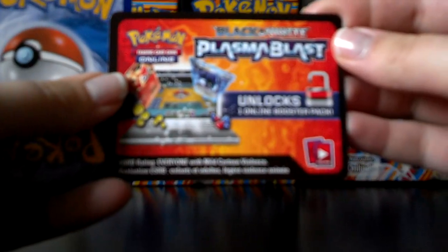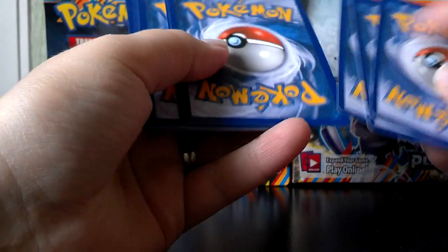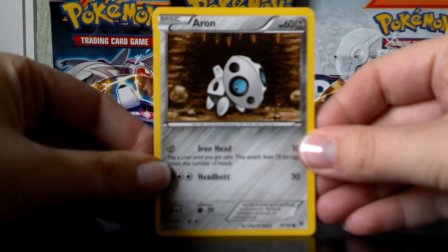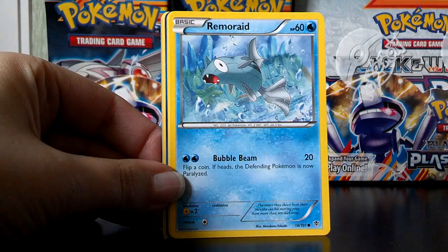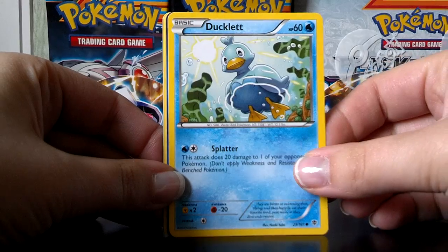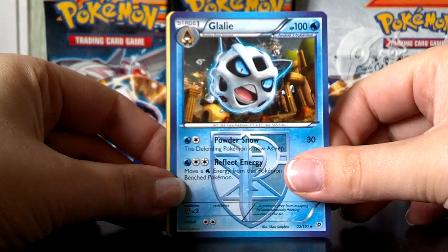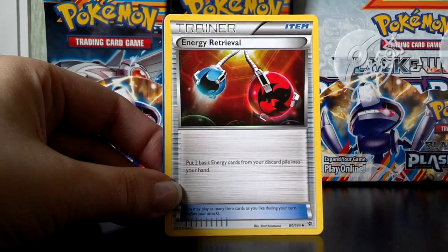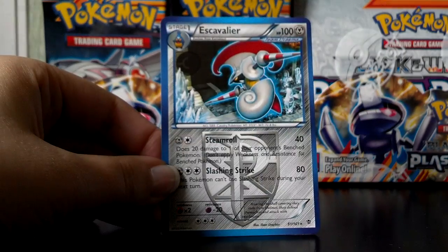If you haven't seen it, this is what the code card will look like for Plasma Blast. And here we go. This is an Aron, Houndour, Karrablast, Grimer, Ducklett — I really like this card because we're looking up at a Ducklett from underneath the water. Glalie. Awesome, a Rare Candy — this is one of the trainers that's been reprinted. Energy Retrieval, a Reverse Relicanth, and an Escavalier Rare.